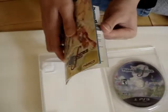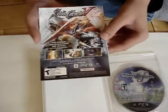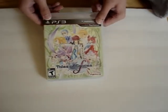Here's the manual — really basic, just gives you basic controls and stuff like that. And an ad for Soul Calibur, which is kind of pointless at this point. Should have advertised for the next Tales game — that would be nice.